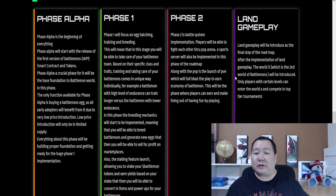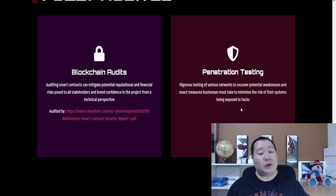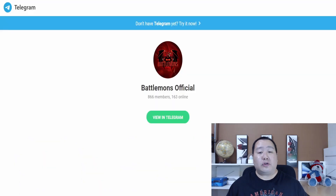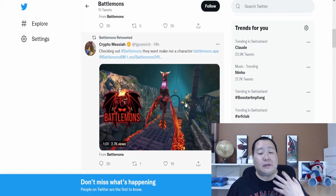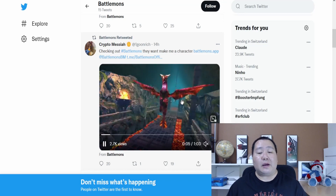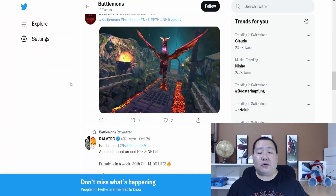Land gameplay introduces the final step of the roadmap. After implementation, World X — the second world of Battle Mons — will be introduced, and only players of certain levels can enter World X and compete in top-tier tournaments. The founder and CEO has been KYC verified and the contract fully audited. Make sure you join the Telegram channel and follow on Twitter for more gameplay videos. Cryptocurrencies based around video games are more popular than ever — you've probably heard of Axie Infinity, which is a multi-billion dollar game — so this project definitely has a lot of potential.